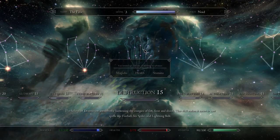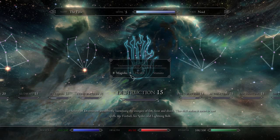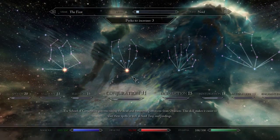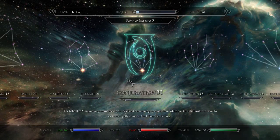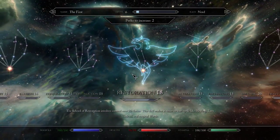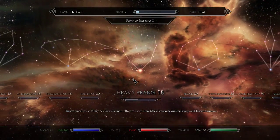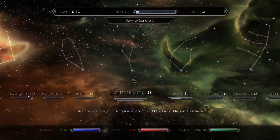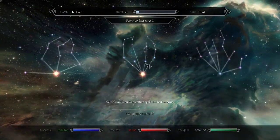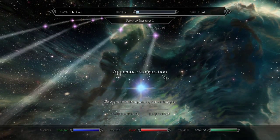Fortunately I've got a level up ready, so I think I might put this one into health, because I did drop pretty low a few times in that dungeon. And I've got two, actually, so I'll put that one into Magicka. I'll chuck one into Restoration, might as well put one in Heavy Armour, and I think I'll put one in Apprentice Conjuration so I can get Flame Atronachs.